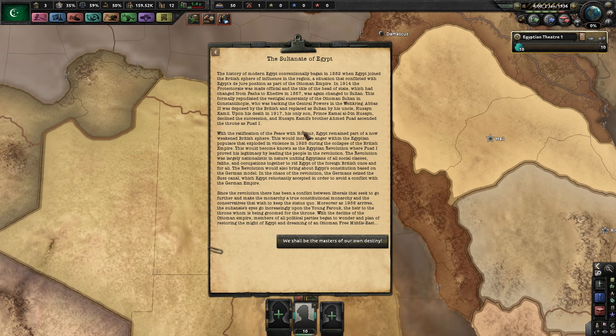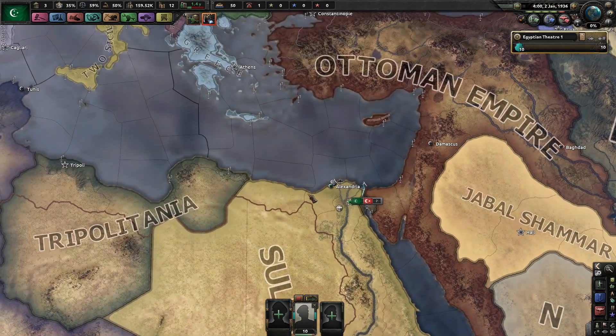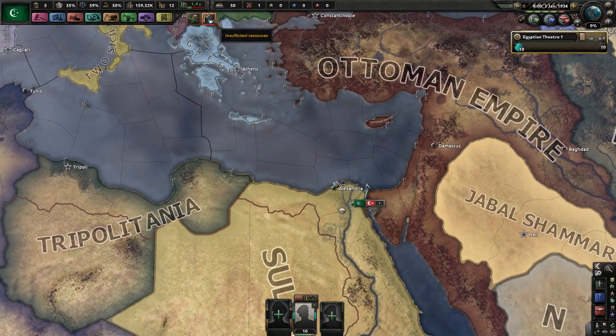Increased anger within the Egyptian populace exploded into violence — we had a revolution, proving our legitimacy by leading the people. The revolution was largely nationalistic, uniting Egyptians of all social classes to get rid of the British once and for all, and we also wrote a constitution based around the German model. In the chaos of the revolution, the Germans seized the Suez Canal, which Egypt reluctantly accepted in order to avoid a conflict with the German Empire. Since the revolution, there has been a conflict between liberals seeking to make the monarchy a true constitutional monarchy and conservatives wishing to keep the status quo.